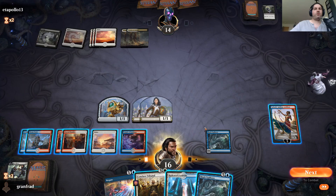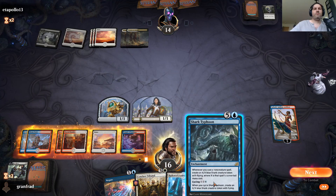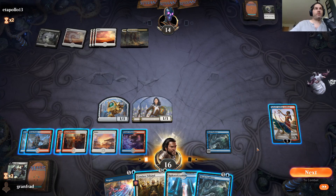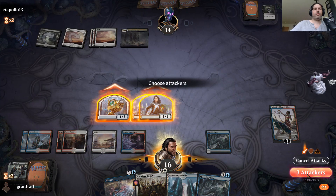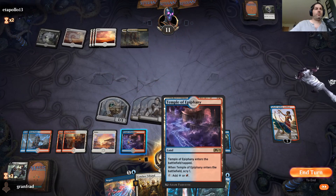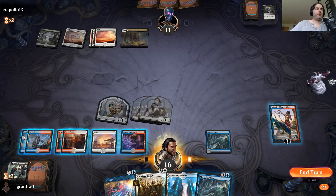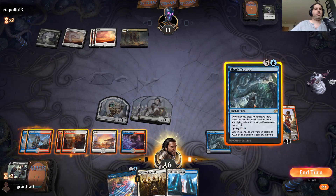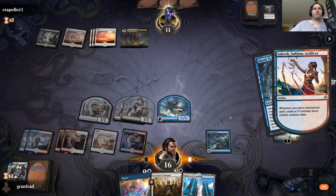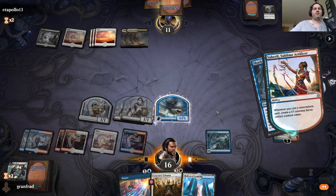Oh — a second Shark Typhoon! I can't not play it. Hello — it triggers! I'm going to get a six/six shark off of this. Let's attack in here first — one, two, three, four, five, six. Let's play our second Shark Typhoon. I don't need to leave the mana up right now. Double Shark Typhoon and the Shahili — yes! Yes!